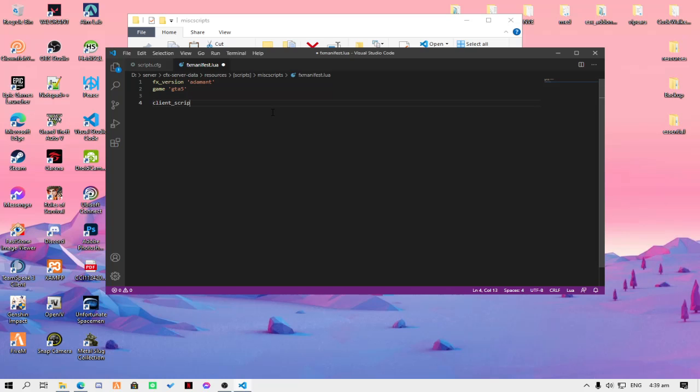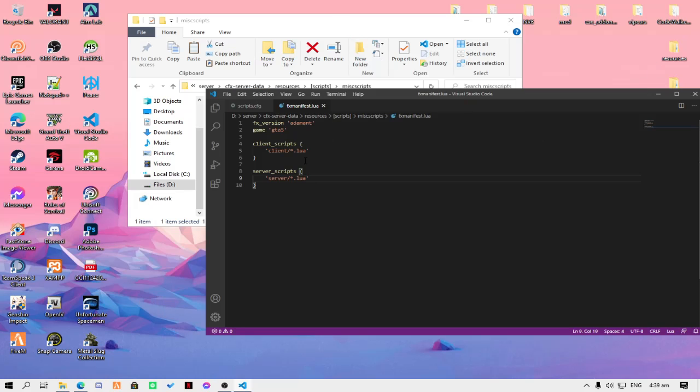We have client_scripts. We're going to put an asterisk here so it will read all the scripts inside the client folder. For server_scripts, we're going to do the same — it will read all the scripts inside the server folder.